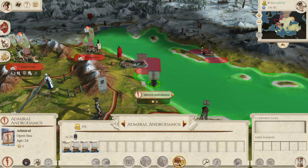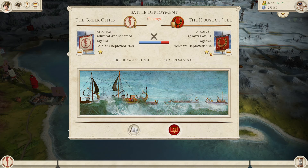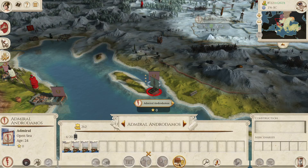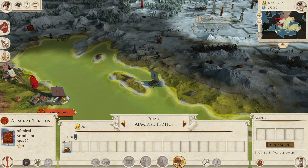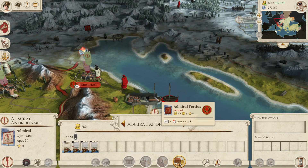The Julii navy is kind of chasing us down but we should be able to win this — and we do win. We can't go for these ones but we can chase these down if we want to, just to stop them all joining up. I think we should. Is it worth going to blockade the port? I think it is.